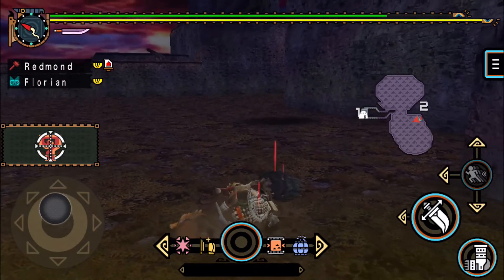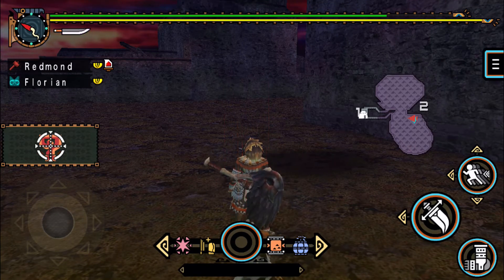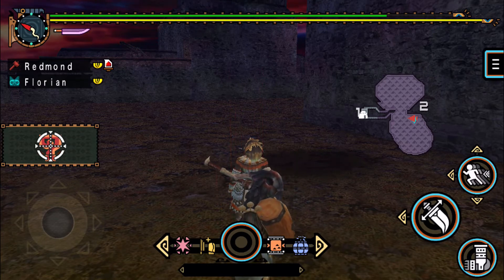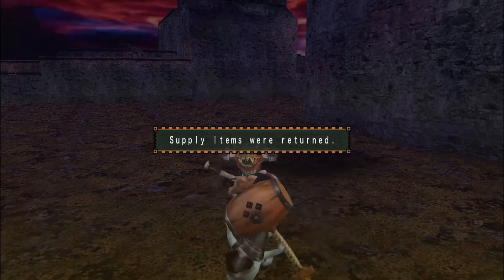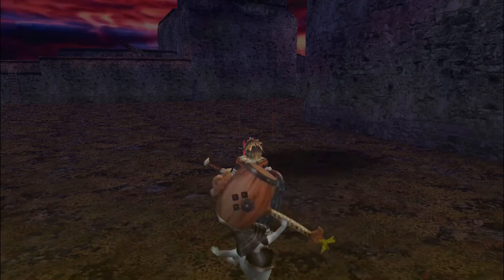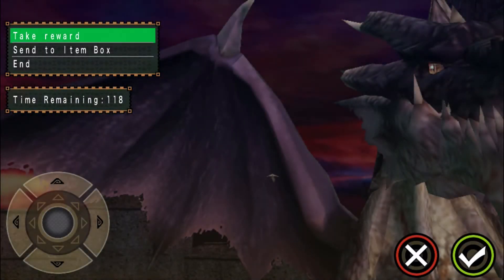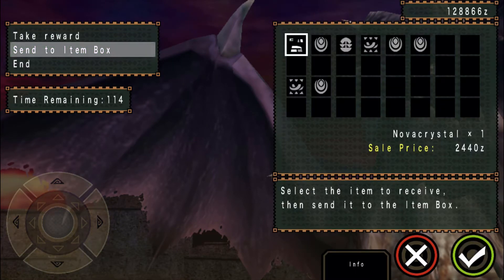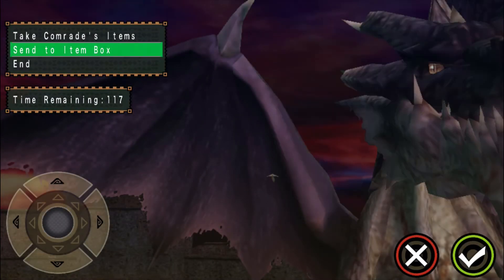Don't even get to carve anything. I'm gonna have to do this fight again off-camera because I'm pretty sure I have to actually slay it in order to unlock the Crimson Fatalis, and I gotta slay three Fatalises to unlock the White Fatalis. What a kill screen — well, not kill screen, but you know what I'm talking about. It actually is framed pretty well — I like it.